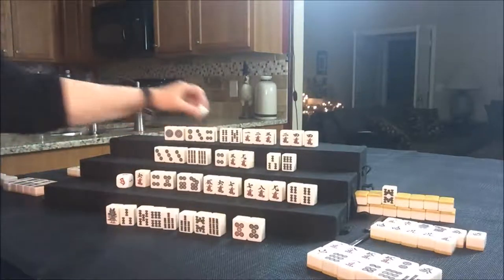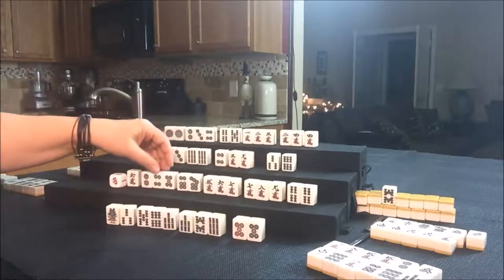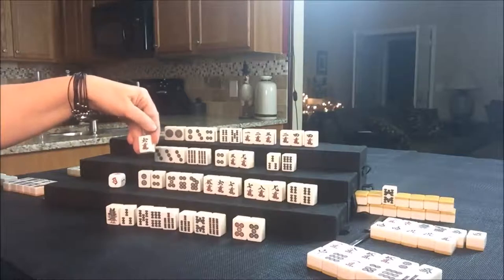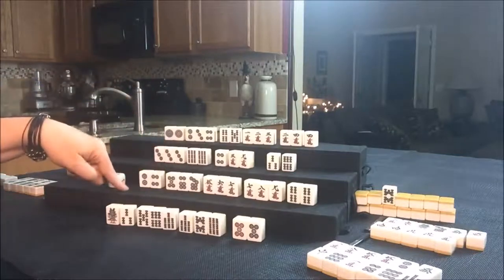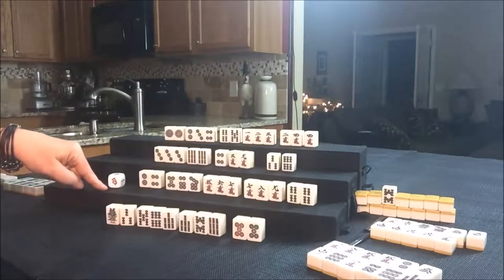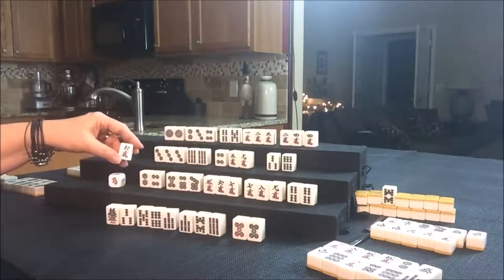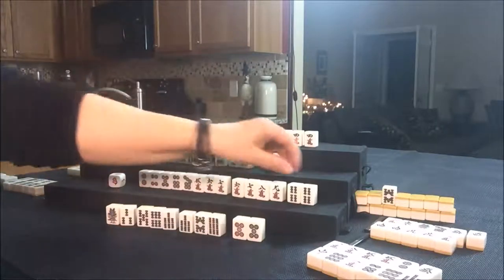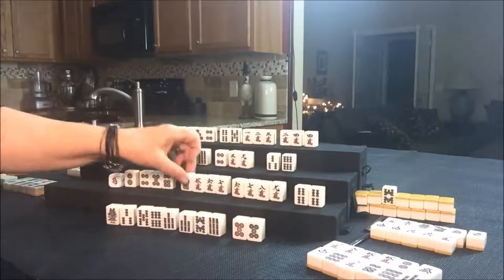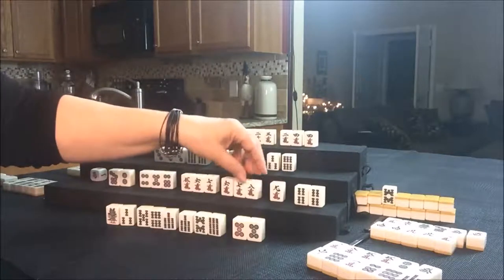Let's draw for South. Two Dot. Let's get rid of the six Crack. This is South — they need a two-sided wait. Let's see here if we can work it out. Here's a pair. Here's four, five, six — they have two discards here. I don't think we can get them set up for that.